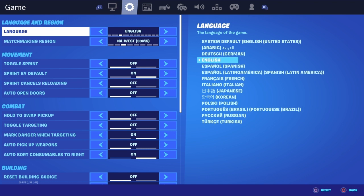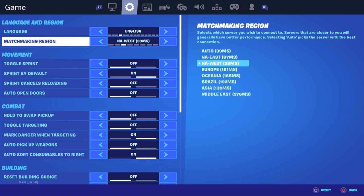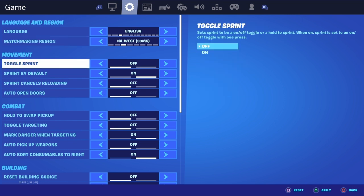My language is English. My matchmaking has to be auto — I don't know, it has to be auto. My movement: toggle sprint is off.